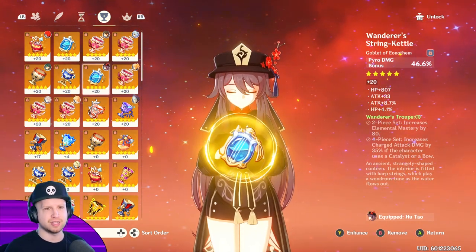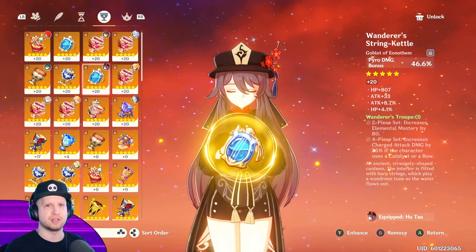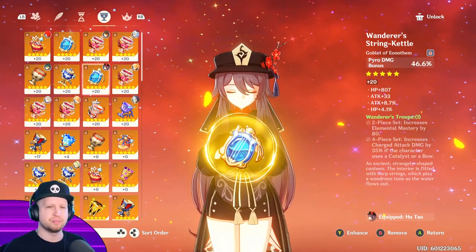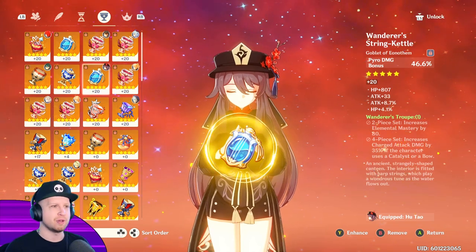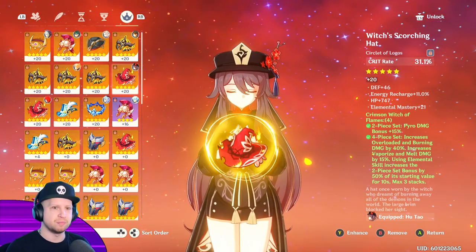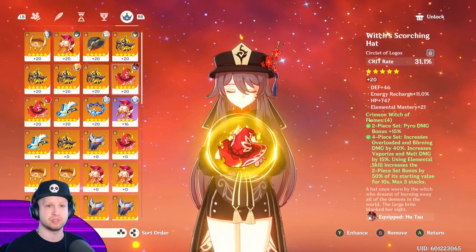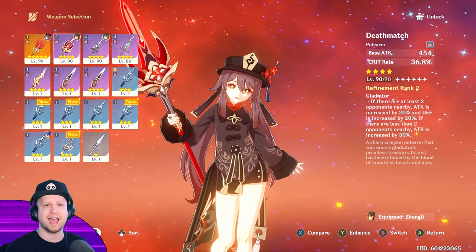You always want your goblet to be pyro damage, because she's not going to be built well towards a physical damage build — her elemental skill gives all of her attacks the pyro proc. Always go for pyro. For the hat, I'm actually using a crit rate hat because I'm not using a crit rate spear. Ideally I would want something different, but that would require a weapon that compensates by having that extra crit rate. That's why I personally recommend Deathmatch if you can't get the Staff of Homa, because it's going to compensate by giving you enough crit rate that you don't need it as a main stat on anything.